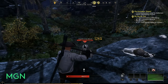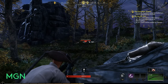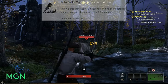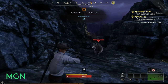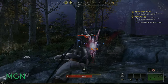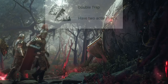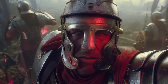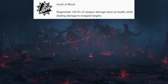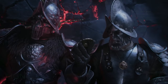Moving over to the rightmost Trapper tree — the crowd control tree. The first active skill is called Traps. Throw a trap that lasts 20 seconds; when triggered it roots enemies for three seconds so they can't move, though they can still attack if you're close enough. Cooldown is 20 seconds. Augments include: Trapped Damage — traps apply rend, increasing damage taken by 20% for three seconds; Double Trap — you can have a second trap out with the same cooldown; and Scent of Blood — regenerate 100% of weapon damage done as health while dealing damage to trapped targets, giving you lifesteal against anything caught in the trap.